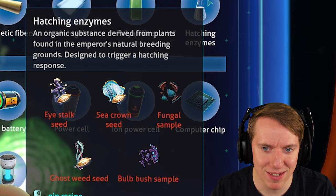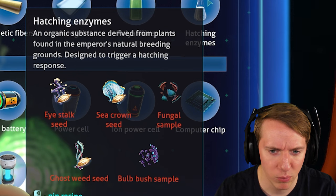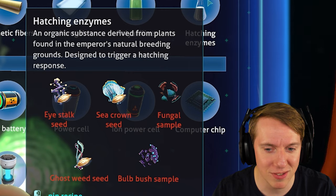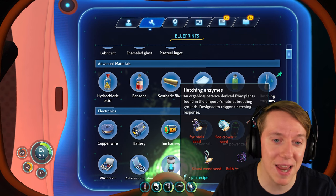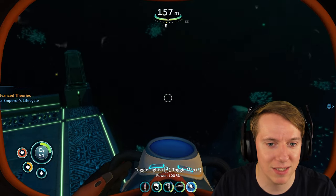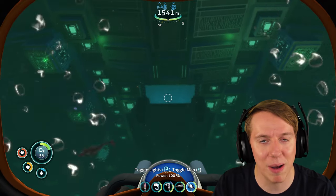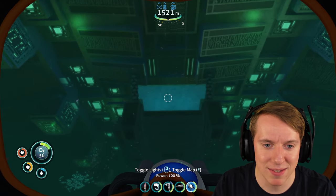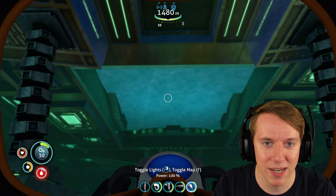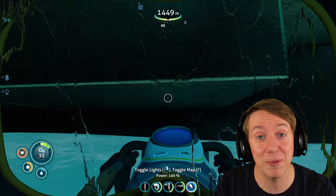An organic substance derived from plants found in the emperor's natural breeding grounds, designed to trigger a hatching response. We need ice stock seed, seed crown seed, fungal sample, ghost weed seed, and bulb bush sample - those are five things we're going to have to get next episode. That was crazy - I was not expecting all that, I was not expecting that level of depth of story. I'm going to go up to the surface and get some air, but I think we're going to call it here for today's episode. I cannot wait to see what happens when we get the hatching ingredients together. I think we're coming close to the end of this series, but it's been a blast. Look forward to seeing you guys next episode!